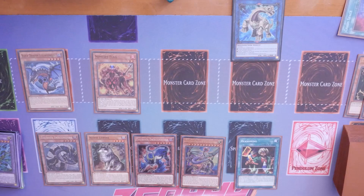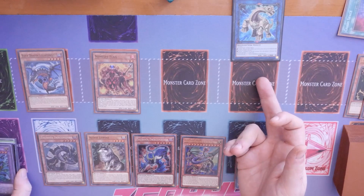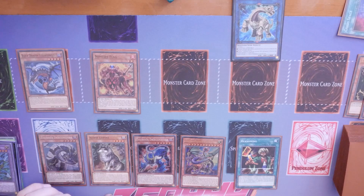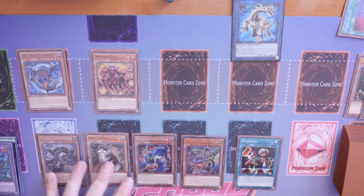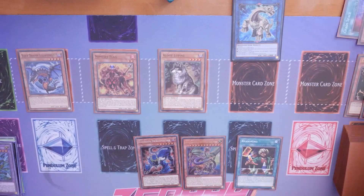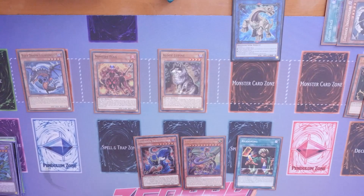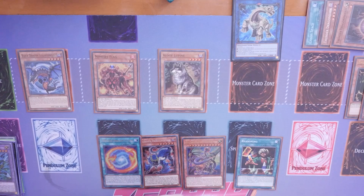We're going to spin back the Roar into the deck through Nemesis Flag, then use Nemesis Flag's effect to search out Arch Nemesis Echatos because it contains 'Nemesis' in the name. If we want to we can go further, but ideally we just need to get three different types into the graveyard - Pyro, Dragon, and Thunder. We'll use Lupine's effect to banish Thunder Dragon Dark and the Matrix. The Matrix will let us add another copy of itself and Dark will add a Thunder Dragon card, so we're going to add Thunder Dragon Fusion and Thunder Dragon Matrix.